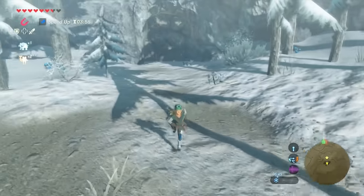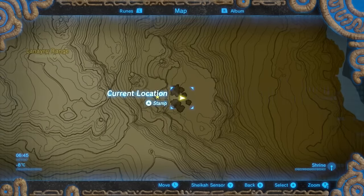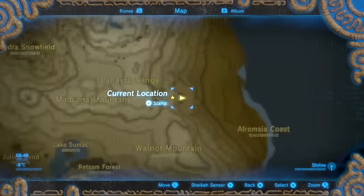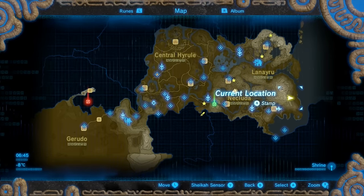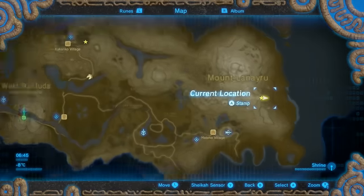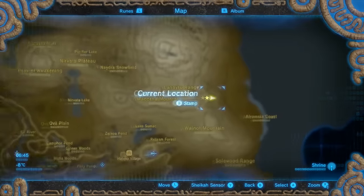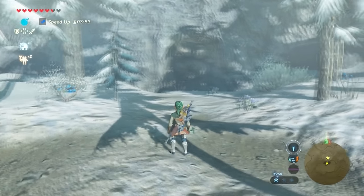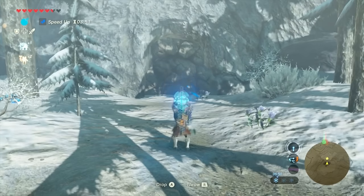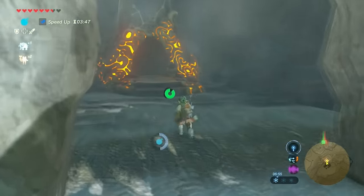Once you get to the shrine, there's going to be some rocks blocking the pathway. Once you get to those bushes, you've made it to the shrine — that's the map location you need to go to. You're going to see that there are some rocks blocking the way, so just use your bomb rune and get into the shrine.